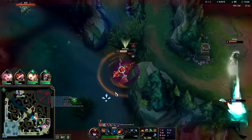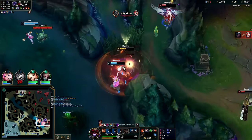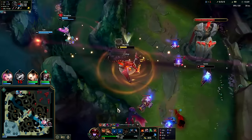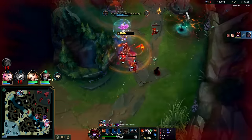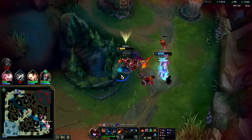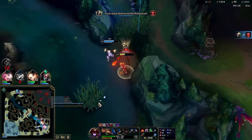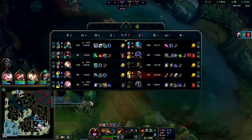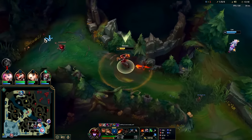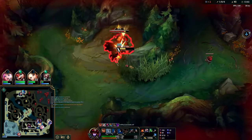Even if my E landed she had Flash anyway. Look how much damage that did even with Spear — our E does have some AP scaling. Dragon is up in 25 seconds. I'll grab red buff and heal up. Belveth's kind of healthy right now although she's not full item.